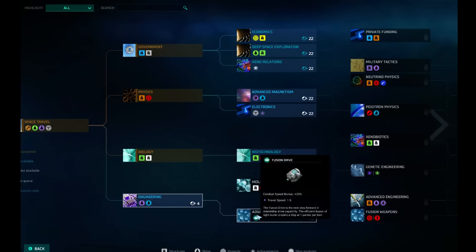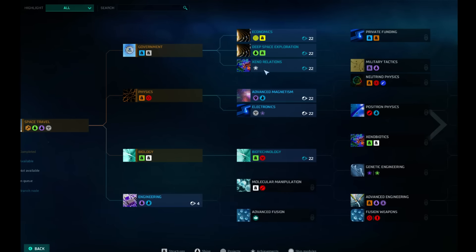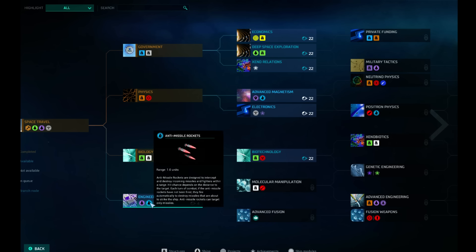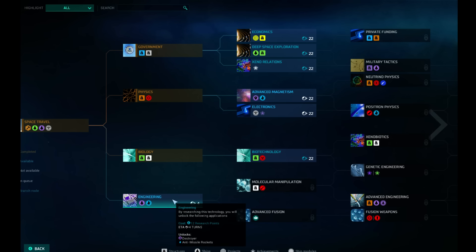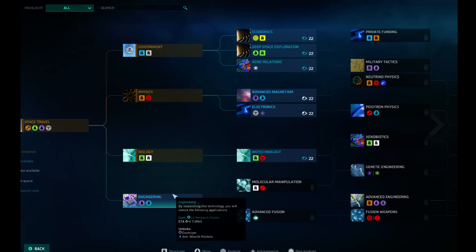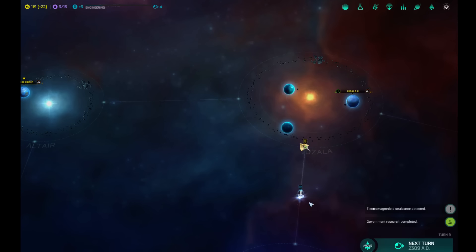Economics gives us trade goods, colonial revenue service, unlocks civil transport and fungal farms. Those are shields, and scanners and computers. Cloning center gives us more people and death spores. Missiles, atmospheric renewer, and fusion drive. I'm thinking maybe we should — I don't know if I want to jump up to the destroyer just yet, although it would be cheap and quick — four turns. That could be nice to have. Let's go ahead and do that one.